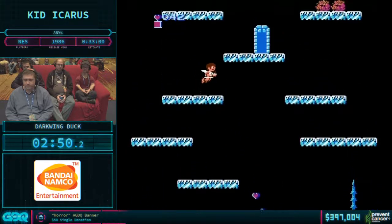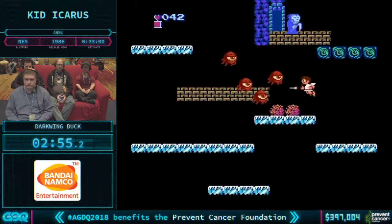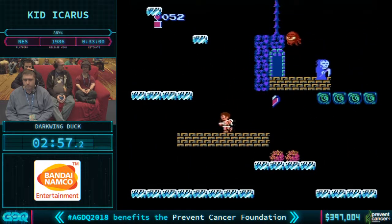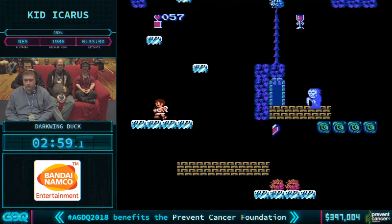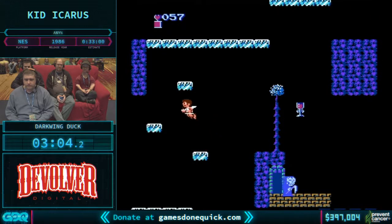Getting hit loses 300 points. Going through a door gives you points as well — I think it's like 300. I don't know if the door into Zeus' room counts. I feel like I tested it and I think it does count.